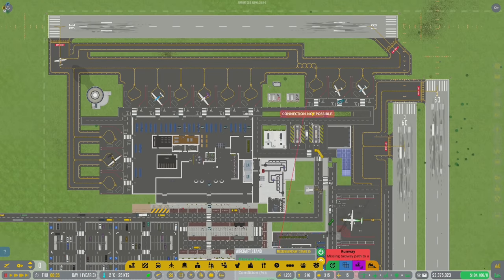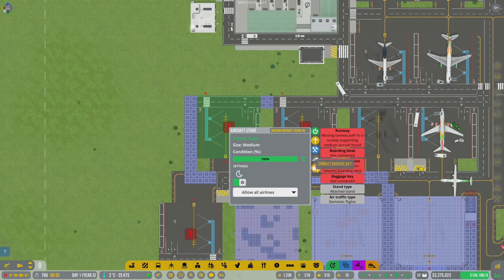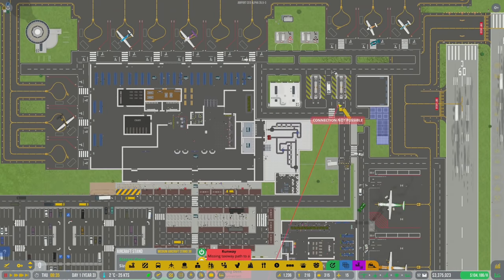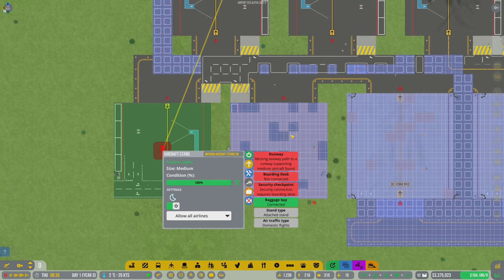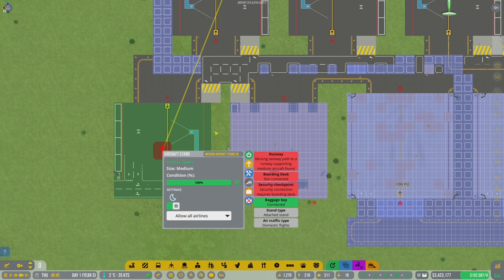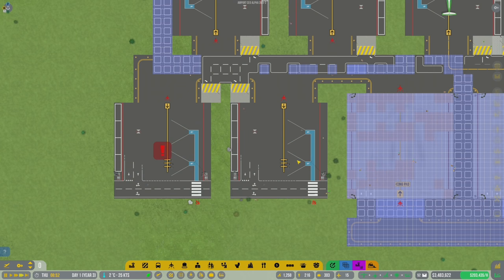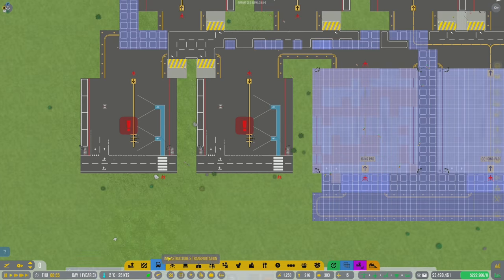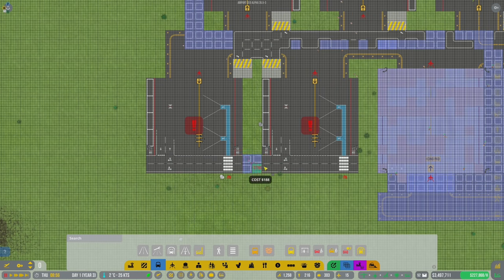Connecting the stands - you're connected to the baggage bay here, you're connected to baggage bay here, you're connected to baggage bay here. Once this is built we'll connect that too. We're not going to build a jetway. I think the stand has to be open first. So you are going to be connected to baggage there. Now I just have to finish off my service roads.